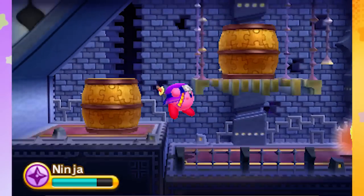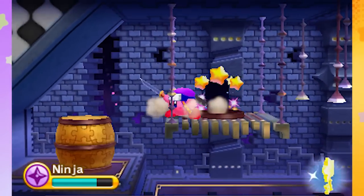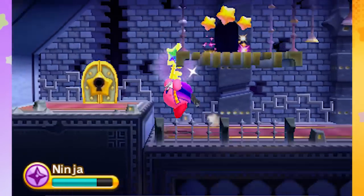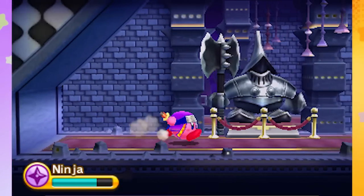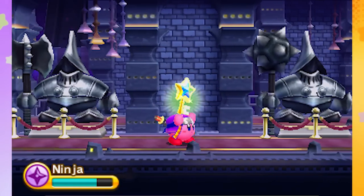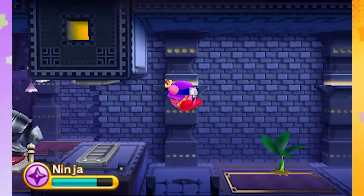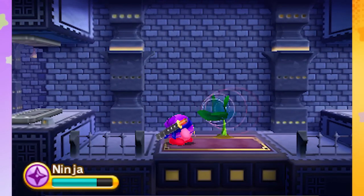There we go — that's where we got to go, through the lock. Don't let those mummy ghosts get me. It was another permanent door, but we got to run. They're going to try to stomp me, aren't they? I think they're trying to trick me, though. Here we go. Miracle fruit — nice. Hypernova Kirby, activate.